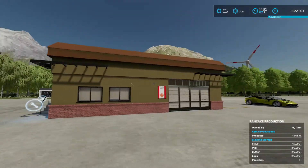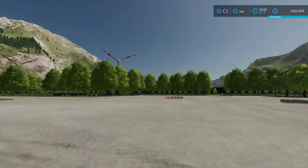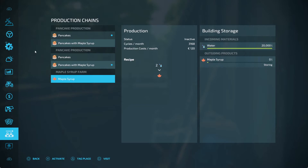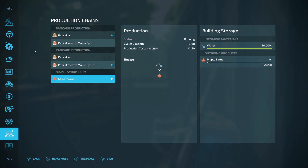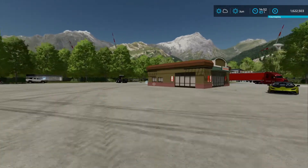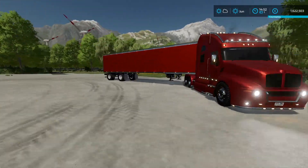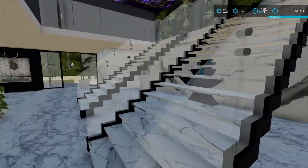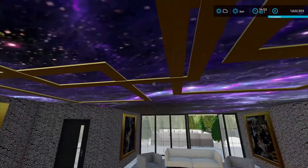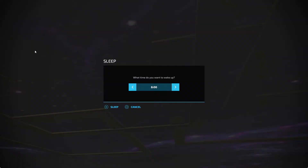I've also filled up the maple syrup farm. Let's speed up here. I filled up this one — it's on storing, takes 20,000 liter — and turned it on. Now we should get maple syrup pancakes from one facility and normal pancakes from the other. It's three o'clock in the afternoon, so I'm going to fast forward until three o'clock tomorrow afternoon.